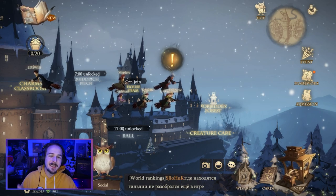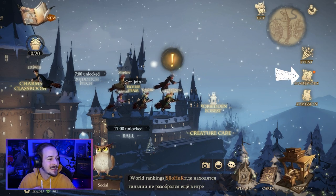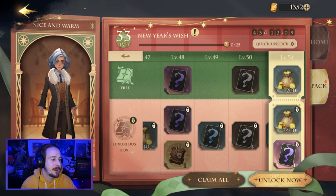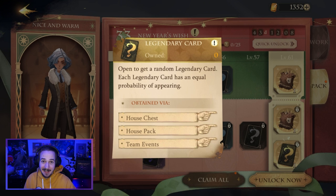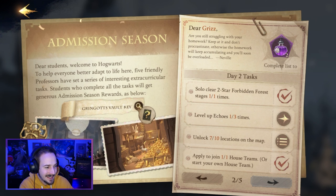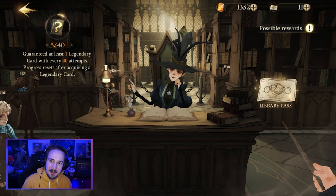Another way of getting legendary cards is by doing your homework, which basically means completing some tasks — it resembles a season pass. Scrolling through it you can see a bunch of rewards in the free tier, and if you buy the luxurious box you get better rewards. At level 61 you get one legendary card per season if you have the luxurious box. There are also admission missions on the right side — completing a series of tasks earns you a key, which gives you one random legendary card.